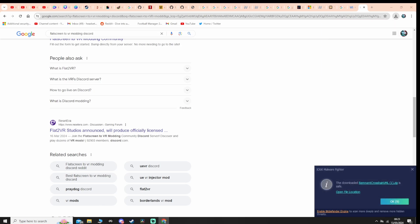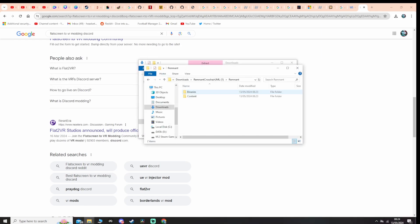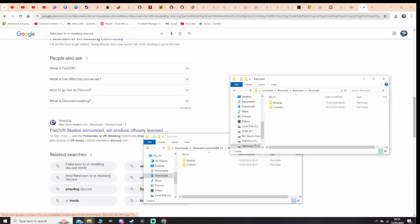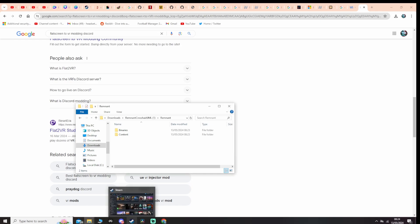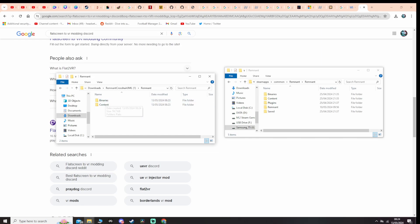Open the Remnant crosshair zip, unzip the file, extract it to its location. When that's done, if you go inside you'll see it's got Binaries and Content in it. If we go into the game file — right-click, Manage, Browse Local Files, minimize Steam — as you can see there's the Remnant files. Go into the Remnant folder, and you copy these two files over into here. So drop those two files — Binaries and Content — into your game folder. That's the mod installed.